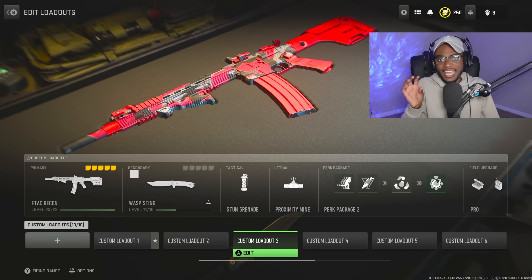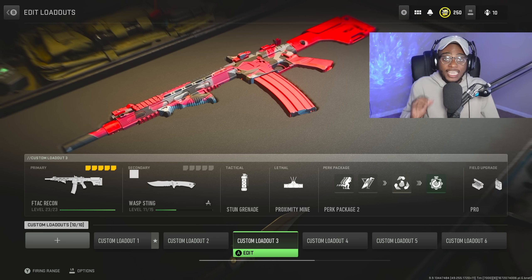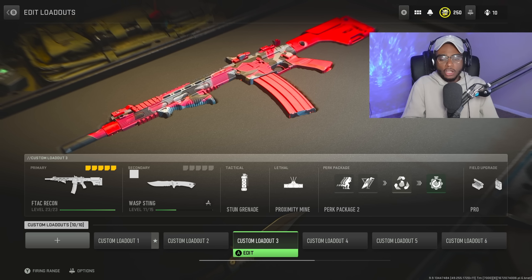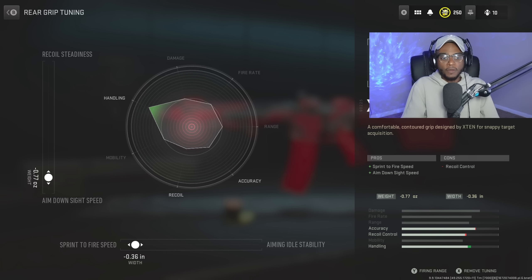For class number three, we're looking at the F-TAC Recon — one of my favorite guns in the game. It's a one-shot kill capable weapon if you hit them in the head, and if they're damaged, you'll likely one-shot them anyway. Starting with the X-10 grip to increase sprint-to-fire speed and aim-down-sight speed. Tune with sprint-to-fire at negative 0.36 and aim-down-sight speed at negative 0.77.